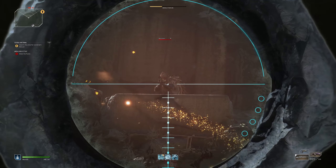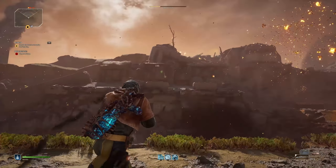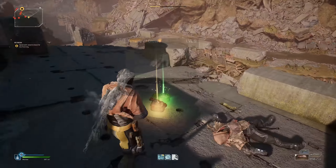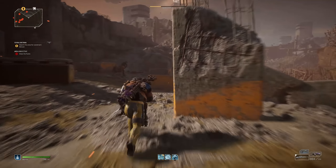Now here is exactly what you need to do: first, run in and use your sniper to take out the enemy sniper that is located right here across the ridge, and then pay close attention to what they drop. Every sniper has a chance to drop two items with one of them possibly being a legendary, which is actually where I found mine as shown here in the video.